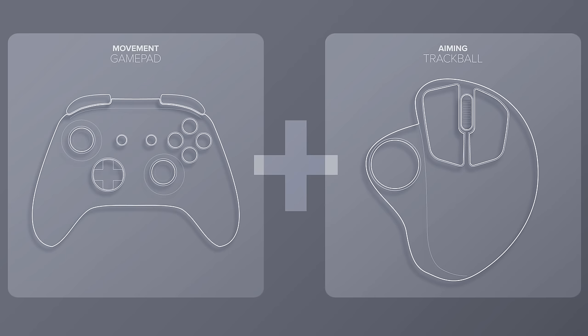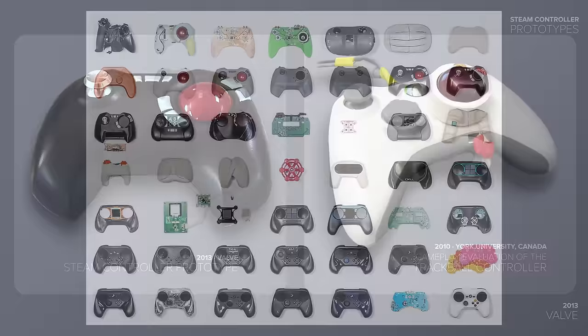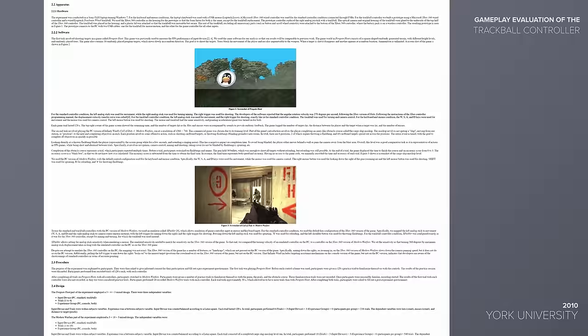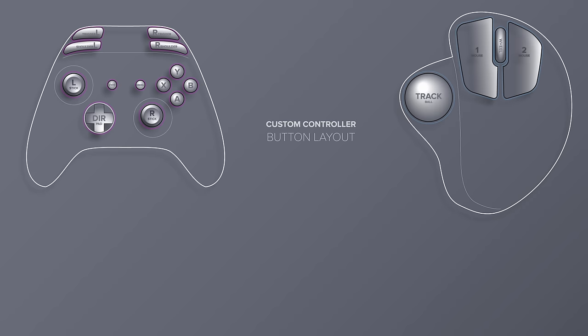This is why I wanted to explore making a controller that combines a trackball for aiming and an analog stick for movement together in a single controller. The concept isn't a new idea — Valve explored these concepts back in 2013 when developing their Steam controller, with a promo shot showing many design concepts including trackball prototypes. They ultimately went with dual touchpads. I also found a 2010 research paper exploring a similar concept. So my question is: why doesn't this product exist? That's what I want to find out by building this concept myself.